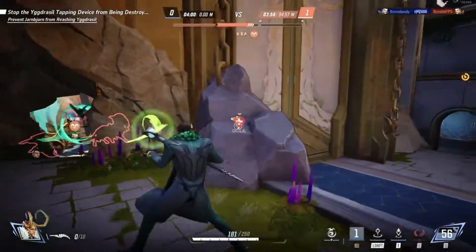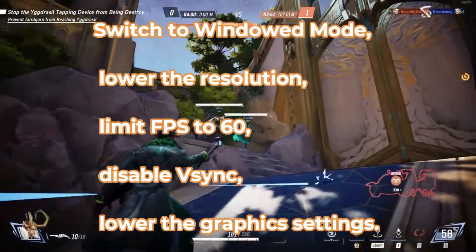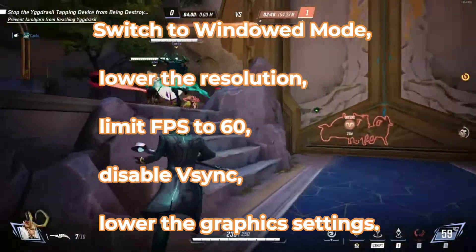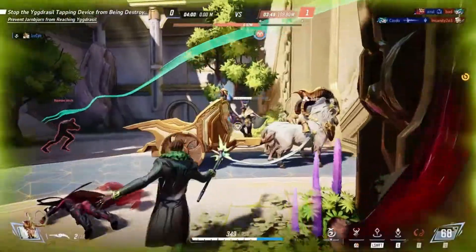5. Edit the game settings. If crashing in-game, switch to windowed mode, lower the resolution, limit FPS to 60, disable V-sync, and lower the graphics settings. This can help stabilize the game.